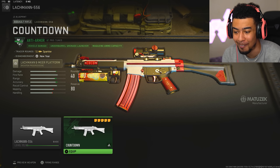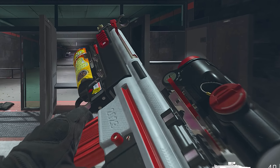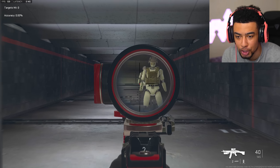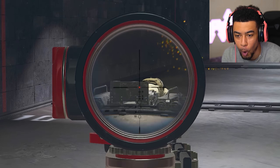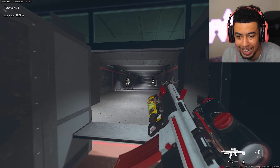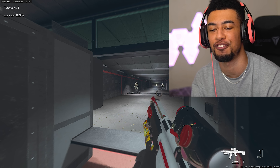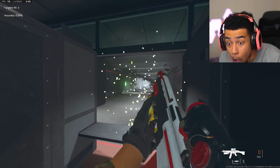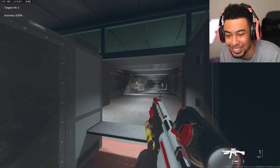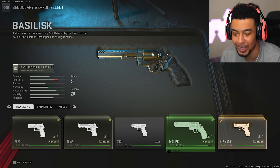Let's cop this New Year's bundle right here — 1800 CoD Points, I hope it's worth it. Let's slap this Lachmann 556 on and I'm actually going to hop into the firing range to see if it looks insane. This is the inspection — not too bad. Let's look at the tracers. It actually does shoot sparklers! It also comes with a grenade launcher which actually looks like a firework — please tell me it launches a firework. It does! It actually does shoot fireworks — no way bro, that's actually made me too happy.